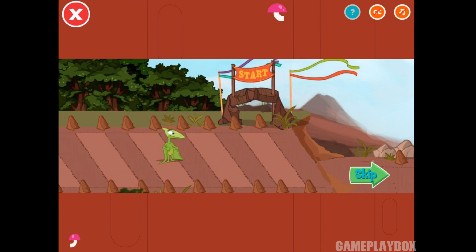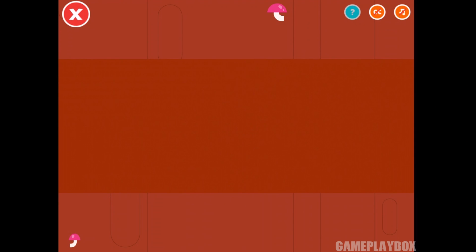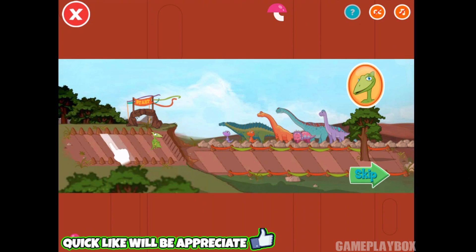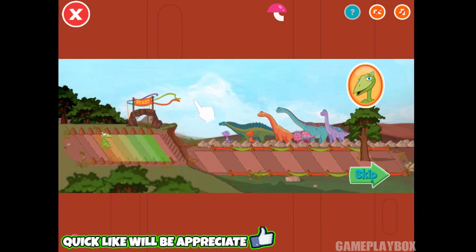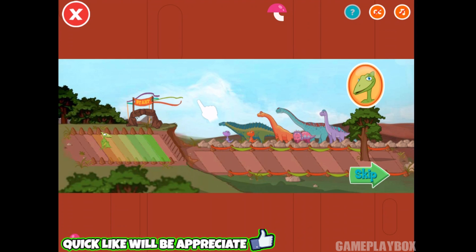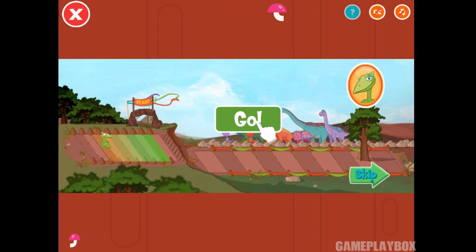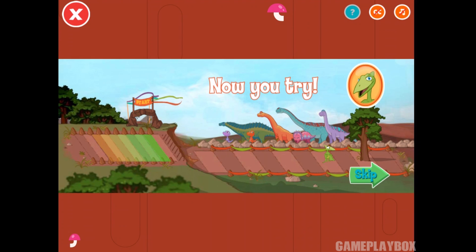Time for some high-flying action, folks! The Claw Stars meet the Prehistoric Predators! First, click the space where you want your dinosaur to start. That's it! The further back you start, the further your dinosaur will fly. Now, tap the green go button. You did it!